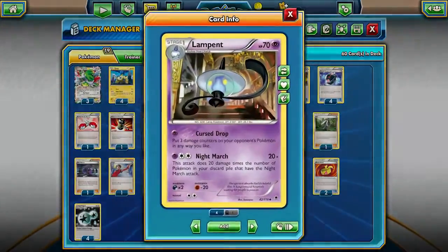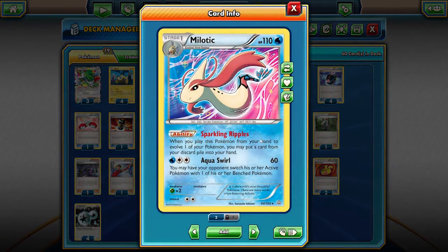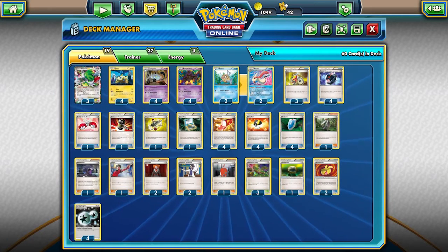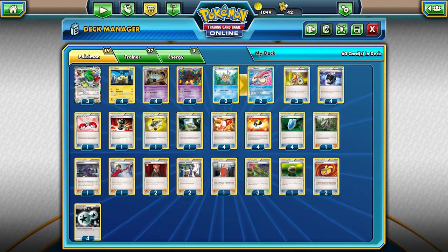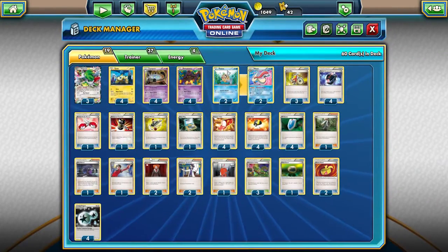This combination works with Versus Seeker, with Lampent, and even with Milotic's ability Sparkling Ripples. When you play this Pokemon from your hand to your bench, you may put a card from your discard pile into your hand. Let's say you want a specific card you have no chance of getting right now - there's no DCE in your discard pile. You discard the DCE with Battle Compressor and then you play the Milotic down to take the DCE into your hand, which is just amazing.